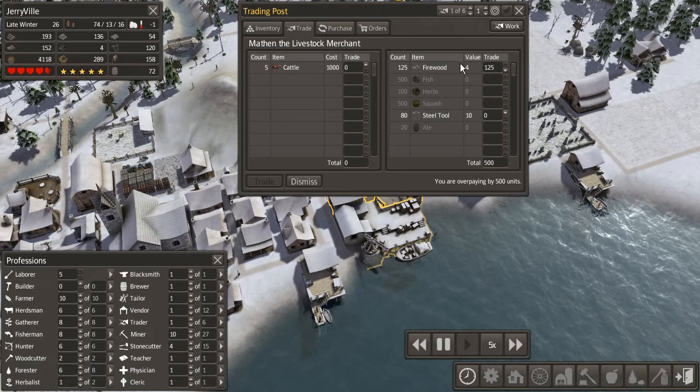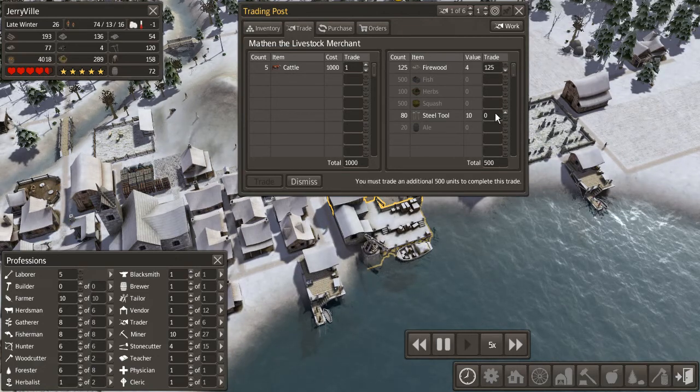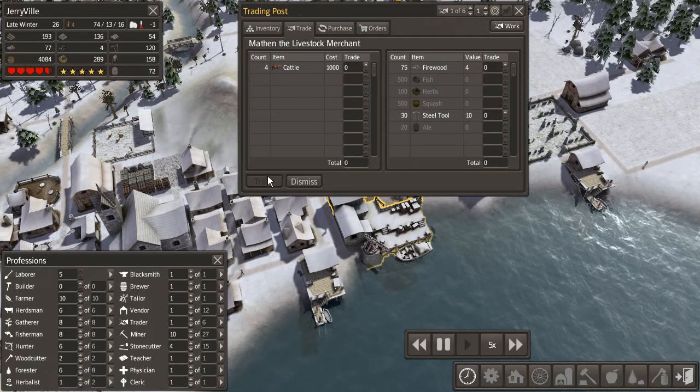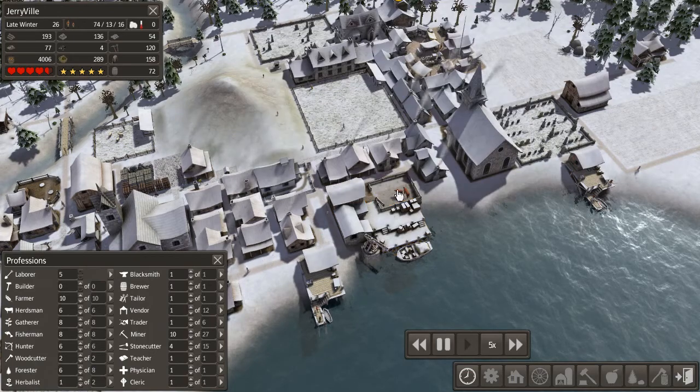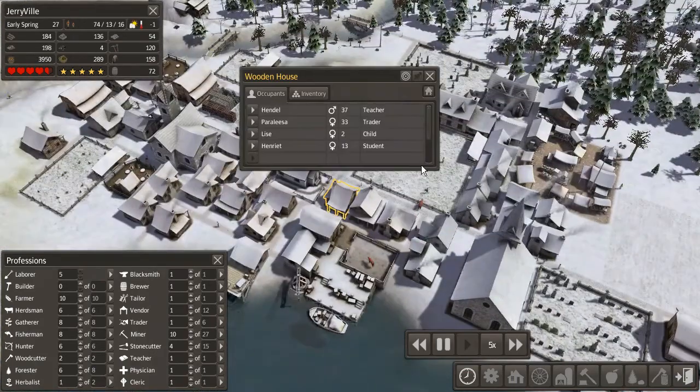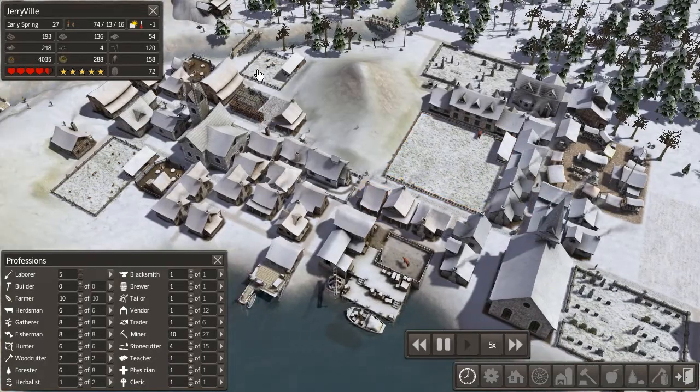Let's see — 125, 500, that's half of what we need, and then we have 50 of these. There we go, we can buy another cow. So now we have two cattle — hopefully they'll move in here and start multiplying.